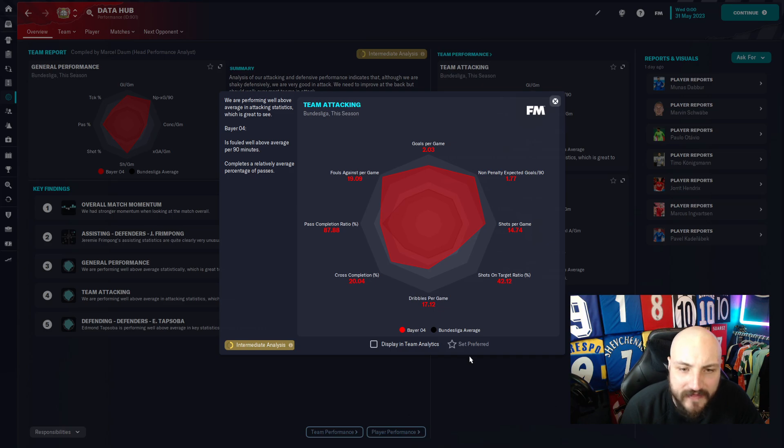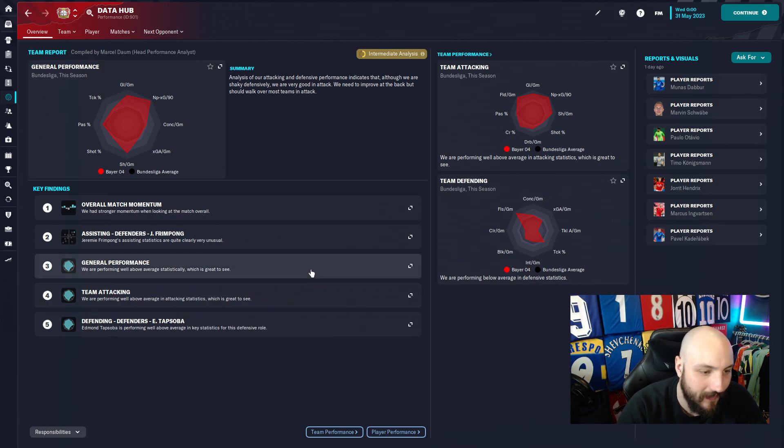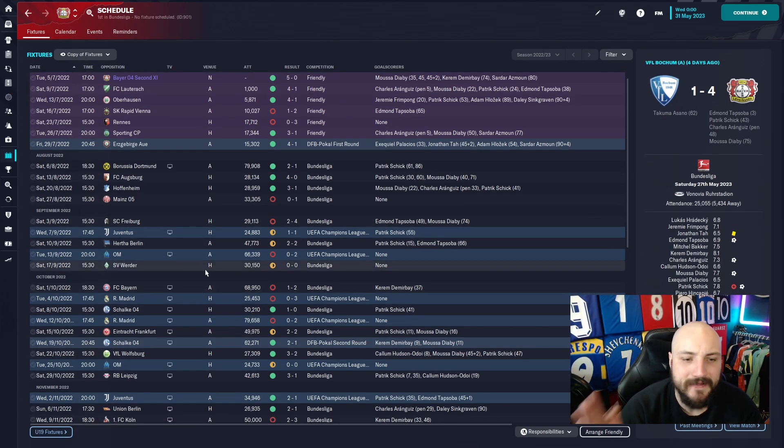Looking at the xG stats - we managed two goals per game, well above the league average, and our expected goals was 1.77 so we over-achieved on that. A shot-on-target ratio of 42% proving our guys were more clinical than anyone else. Dribbling 17 times per game - a lot better than anyone else in the league. Pass completion of 87.8% - absolute glorious. We were above average on fouls drawn per game, frustrating oppositions with our fast, agile play.